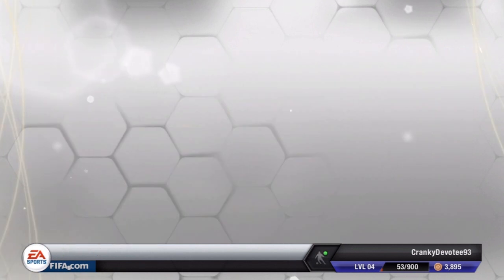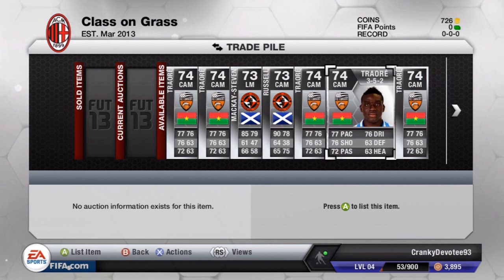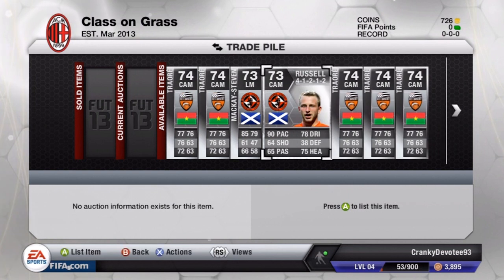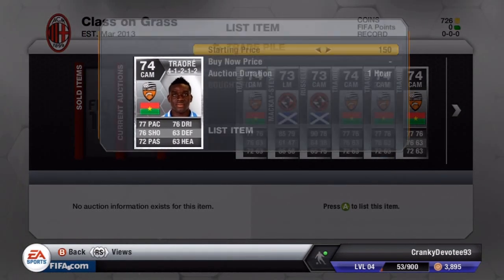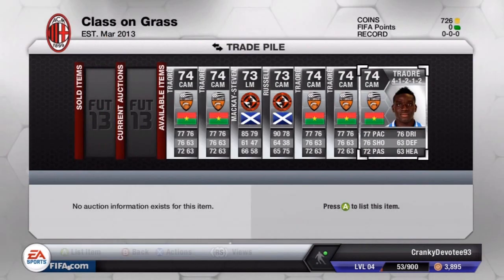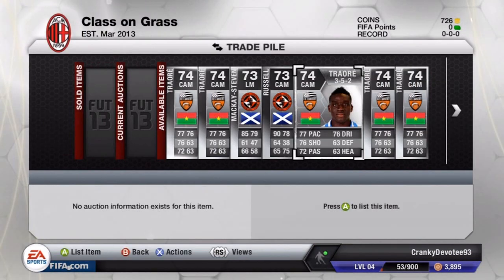As you can see I have seven things in my trade pile and we're gonna go straight into it. I did some mass bidding on some players, and this is what I actually won — one, two, three, four, five Traorés, one Russell, and one McKay Steven. I picked up Traoré for around 2k in the 4-1-2 formation, 2.1k, 2.2k, 1,500 in the 3-5-2, and 1,800 for another.